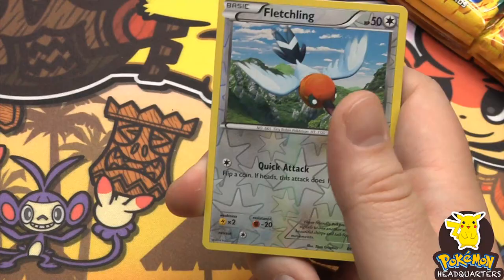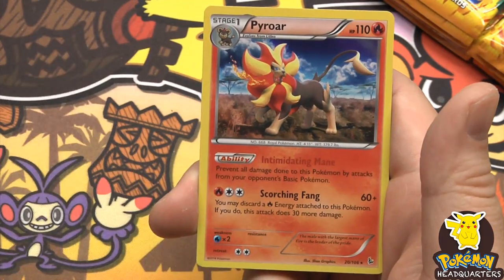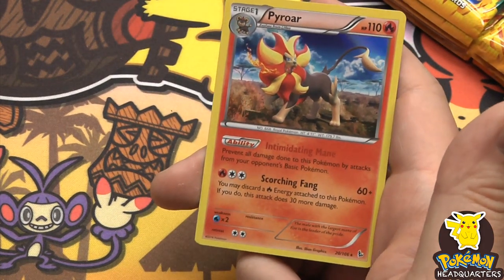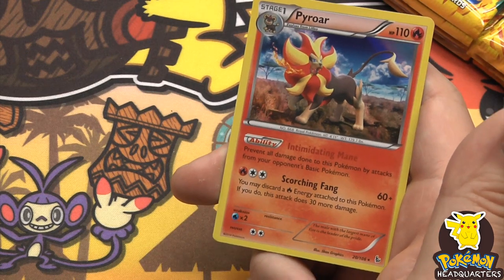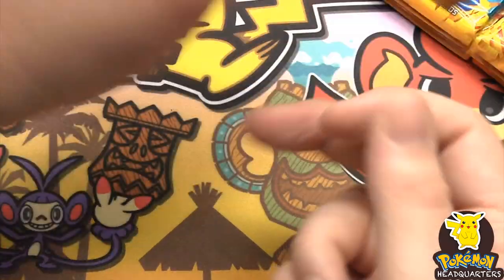I'm pumped about that Charizard pull! Reverse holo Fletchling and our rare is a holographic Pyroar - really beautiful, 110 hit points with Scorching Fang dealing 60 plus. You may discard a fire energy attached to this Pokemon; if you do, it does 30 more, so it can max out at 90.